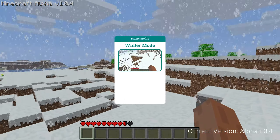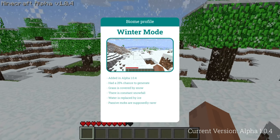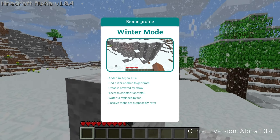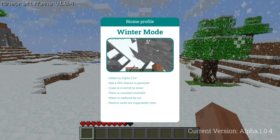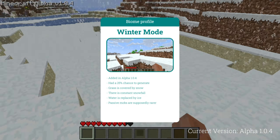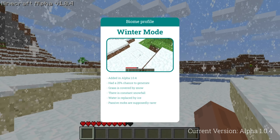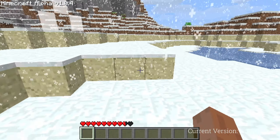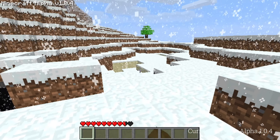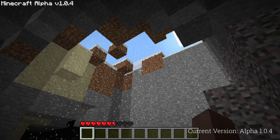Let's briefly talk about the world type itself. Winter mode had a 25% chance to generate upon creating a new world — in fact, winter mode was activated on my first world when generating for this video. The entire world is covered by a layer of snow in this mode, and most water is replaced by ice. Snow is also falling. Passive mobs supposedly spawned less frequently. This is also the closest Minecraft has ever gotten to having seasons, although winter mode is permanent.